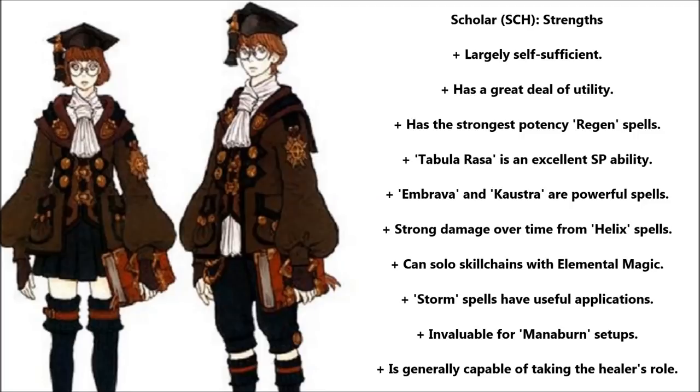Among these are two spells exclusive to Scholar — Embrava and Kaustra — both of which can only be accessed during Tabula Rasa. They're both extremely strong spells, and I'll be sure to explain them both later. Scholar has the strongest DOT spells in the game available to it with the Helixes. The base tier of these can be accessed from a Scholar's subjob, but the Helixes a Scholar main can cast are very strong.